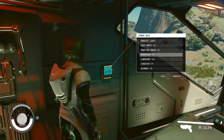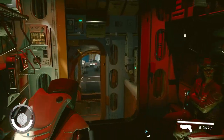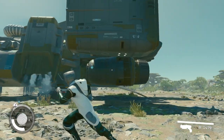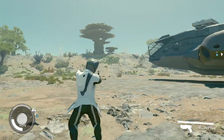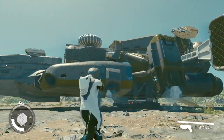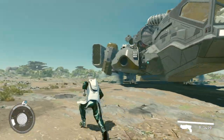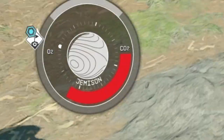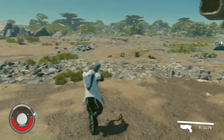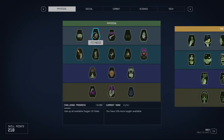Just go into the cargo hold, equip some items, and make sure you're encumbered — you'll see the pop-up. Then sprint until you're completely out of oxygen. Just like that, we got one point in fitness. We need to do it 20 more times.